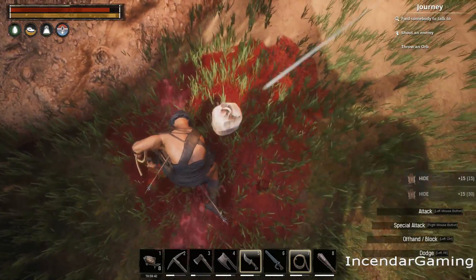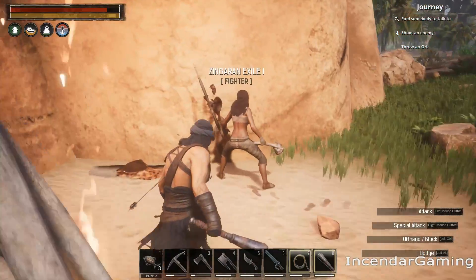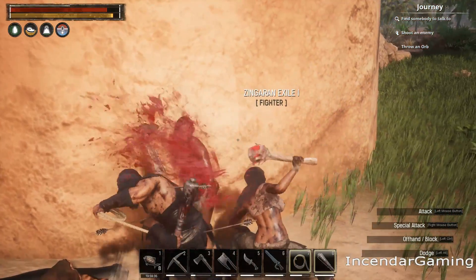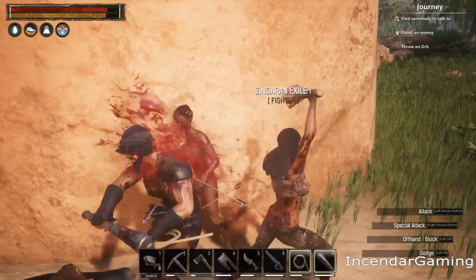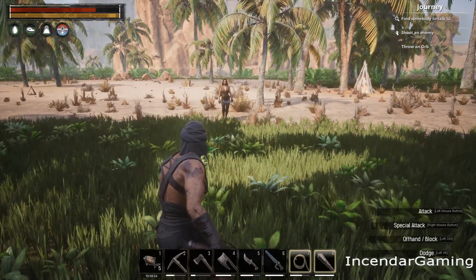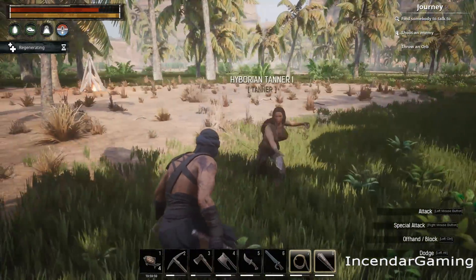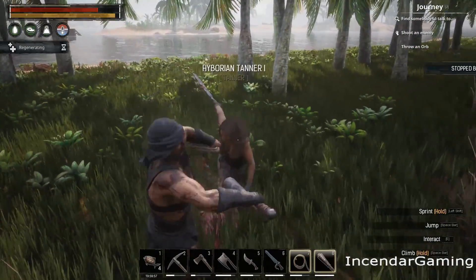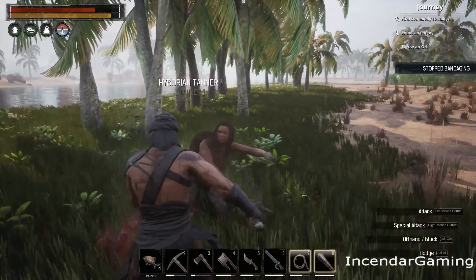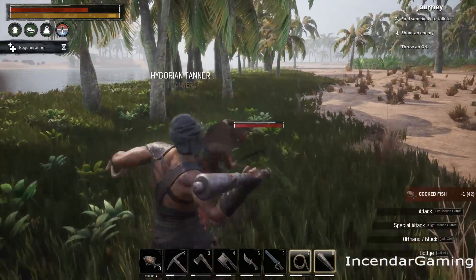You can expect to take some damage, especially on harder ones. I've got the club and the rope. I realized bringing my thrall Sriracha along she's probably going to kill this NPC before I can capture her, so I'm going to try again without a thrall. This one looks pretty feisty.